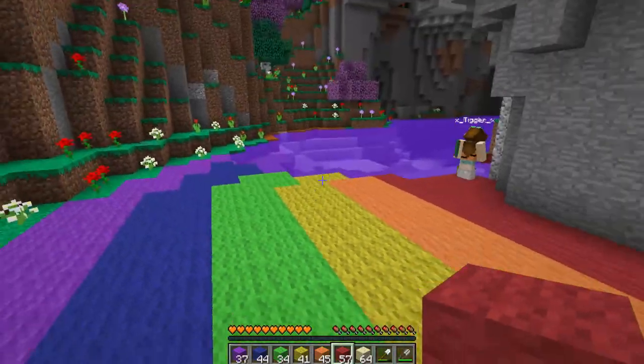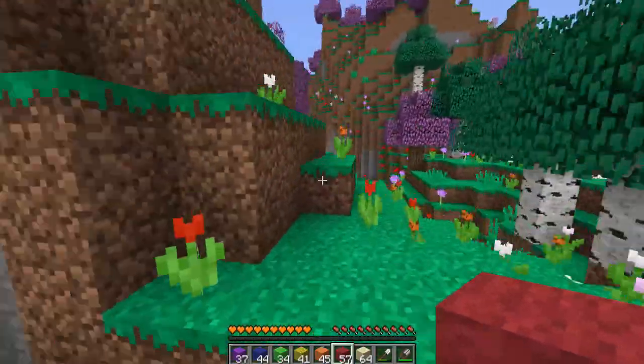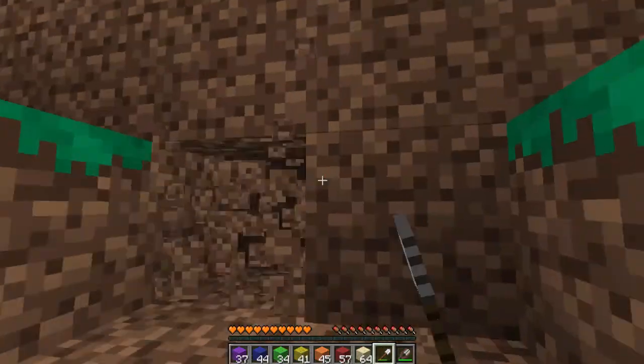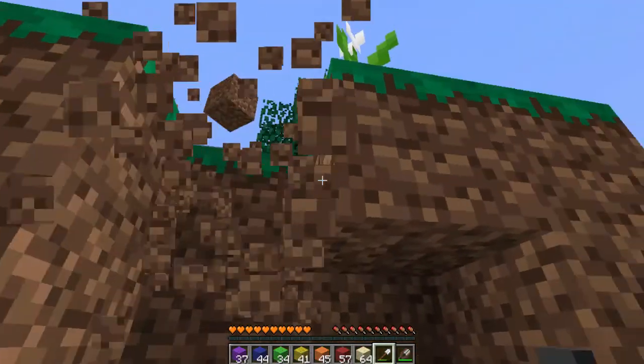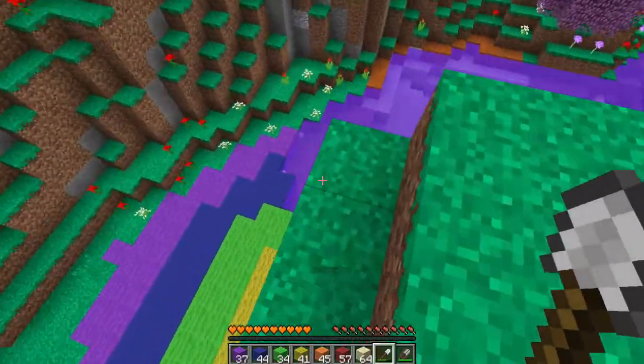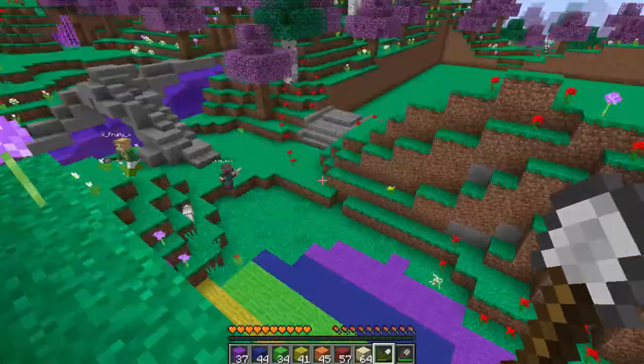I think that looks nice. Let's try and get a better view — let's go up that little hill. Let's put a little stairwell up there so we can get up here again afterwards. Let's take a look. Whoa, it looks awesome! I can't really see the red a bit.